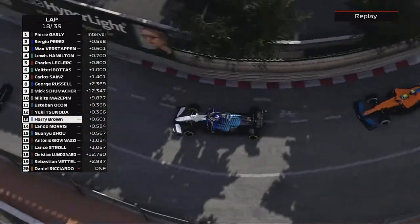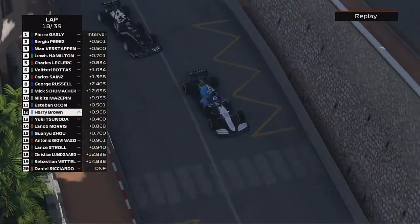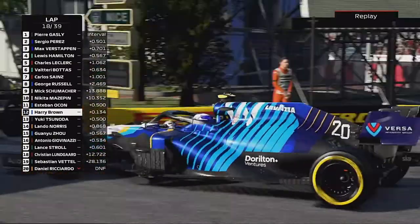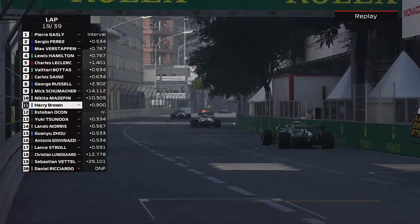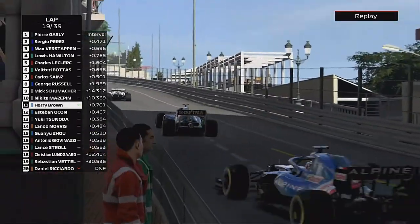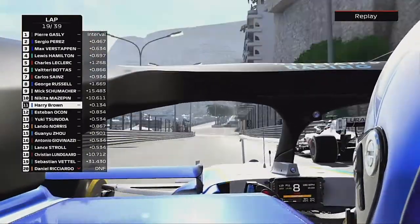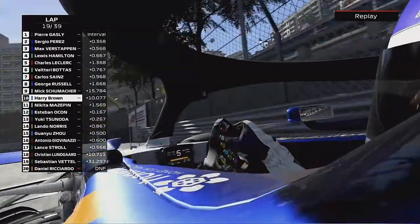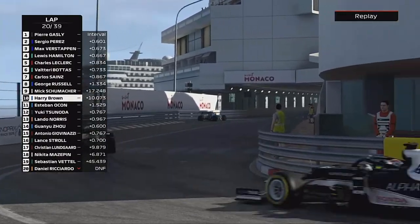Next up is Yuki Tsunoda, then Nikita Mazepin. We go down the inside into the Loews hairpin on Tsunoda. We try to go around the outside of the next car but have to back out, ending up side by side. Then into turn four we get around the outside — though we had to give that one back. Now on Mazepin, we send it down the inside and get past the Russian, hoping to pull away before he makes his stop.